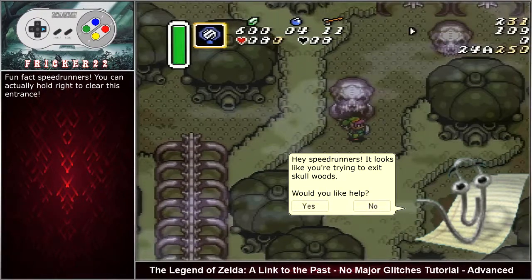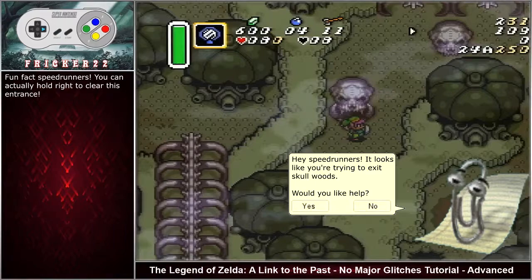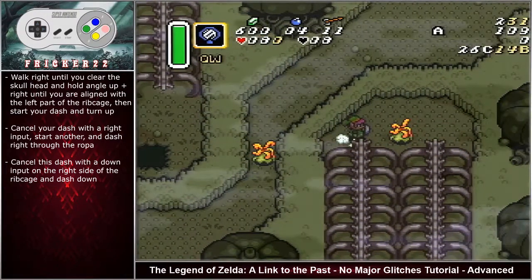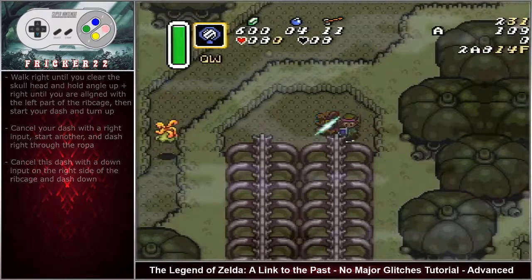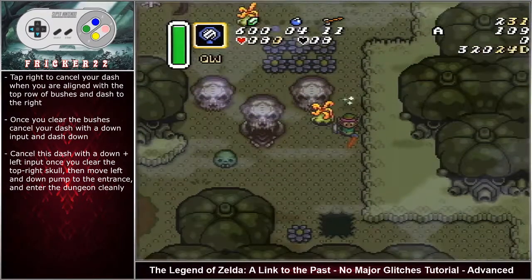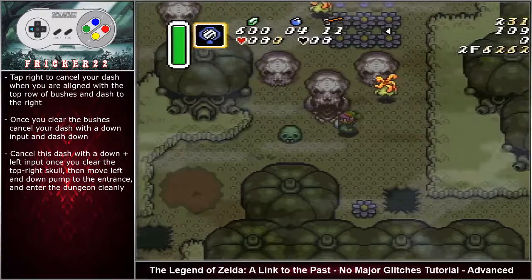Speedrunners can actually hold right to clear this entrance. Walk right until you clear the skull head, then hold angle up right until aligned with the left part of the rib cage. Start your dash, turn up, cancel with a right input. Start another dash going right through the Ropa, cancel with a down input on the right side of the rib cage, then dash down. Tap right to cancel when aligned with the top row of bushes and dash to the right. Once past the bushes, cancel with a down input and dash down. For optimal movement, cancel with a down-left input once past the top right skull, move left, then pump down toward the entrance and enter the dungeon cleanly.